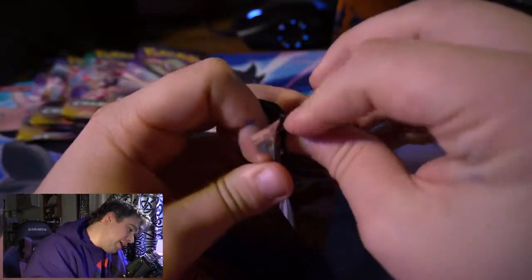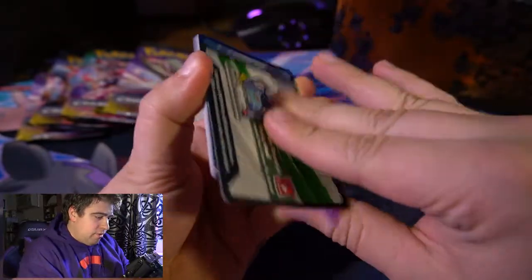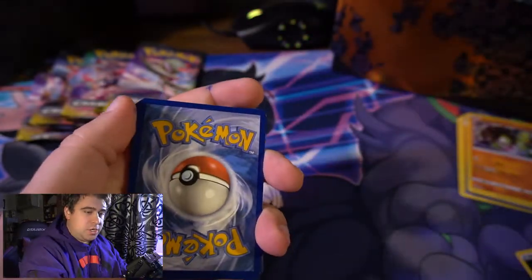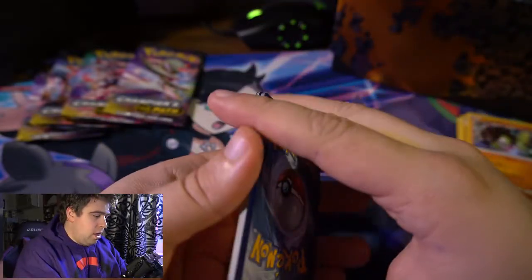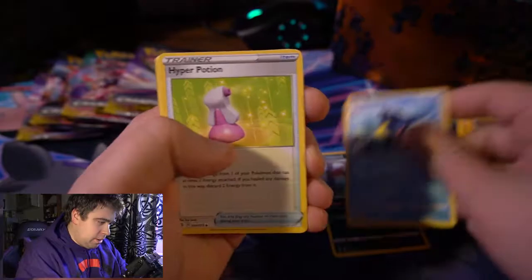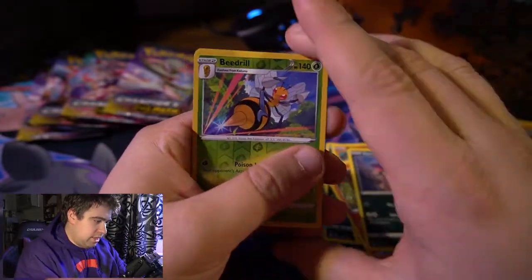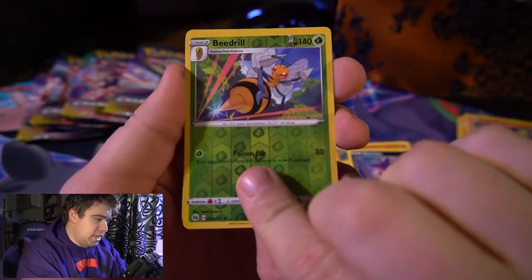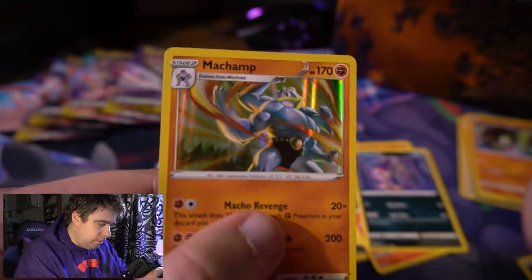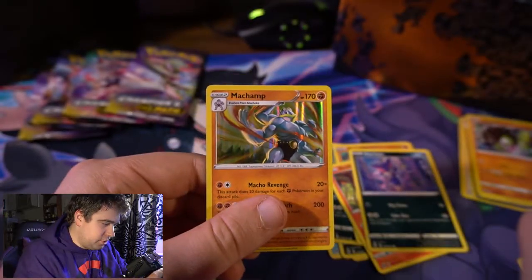We've seen a lot of repeats so far, so hopefully something magical happens in the next five packs. The Alcremie V-MAX is great — I'm probably saying the name wrong. Pack number six: lightning energy, Liepard, Sharpedo, Hyper Potion, Nickit, Roly-Coly, Sizzlipede, Purloin, reverse holo Beedrill — and the rare is Machamp! That artwork is really cool — it kind of reminds me of a JoJo Stand. Not so much the character, but the pose.